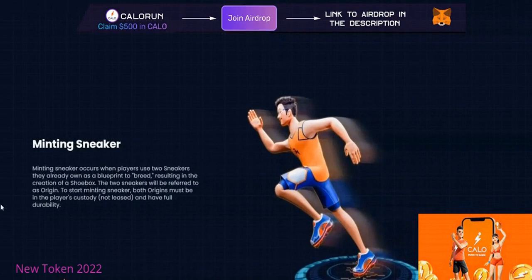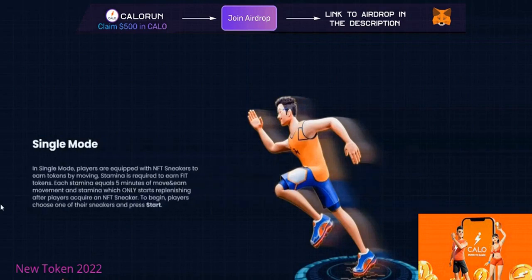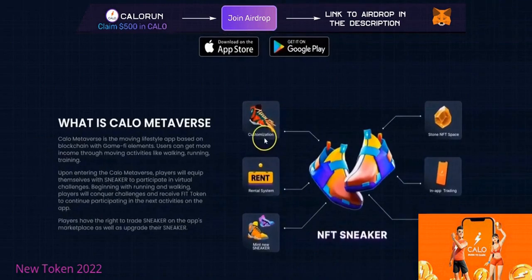We have minting sneakers — you take a few sneakers you already own and, simply put, you breed them into new sneakers. You can also earn by leasing out your sneakers.